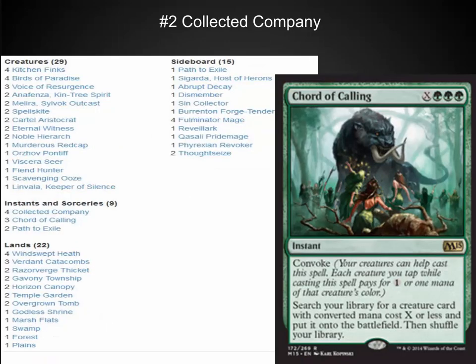Next I've got Collected Company — other people refer to it as Podless Pod. Collected Company and Chord of Calling together have really brought that pod deck back to life with incredible resilience. Lots and lots of utility creatures and a very strong fair game. It's a little bit weak to some of the combo decks, but if you're playing a fair deck you have to be able to deal with this type of deck. It's a wonderful deck to play against and a lot of fun to play, with cool tricks using Gavony Township with +1/+1 counters.